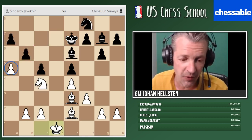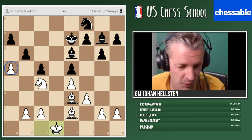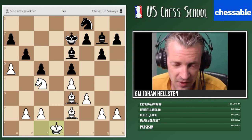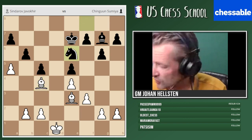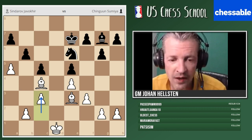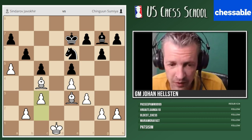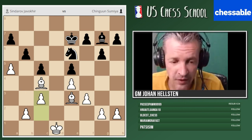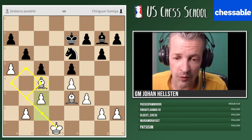There was a famous endgame by my compatriot Ulf Andersson — he also used this plan against Tempone many years ago in Argentina. Anderson's king walked on the light squares in that game. Back to the game: bishop takes, bishop takes, knight e6 was played by black. White played c3 — why? Can you give at least two reasons? One: to prevent knight d4. Two: to prepare b4. Three: just like Anderson's plan, white is preparing to bring in the king along the white squares where there is no opposing black bishop.